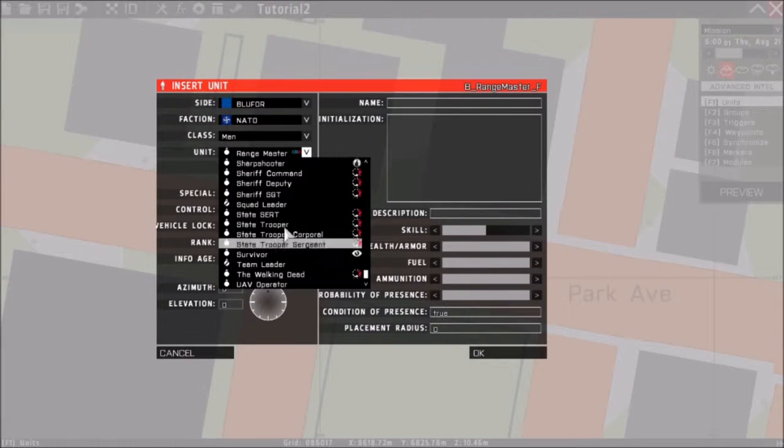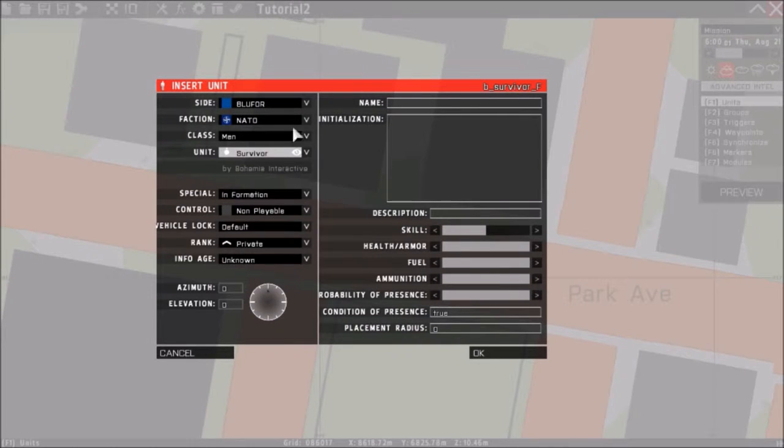A Survivor unit is going to be fine for this. Here's the important part — in the Initialization field, this is where you're going to activate your Arsenal. I'll paste what I have here and explain it to you.